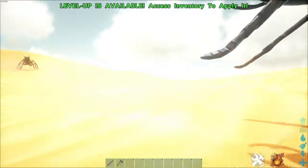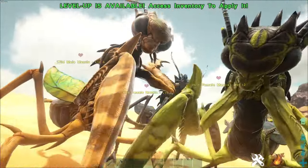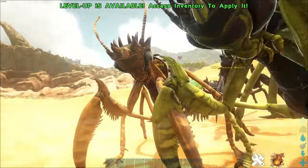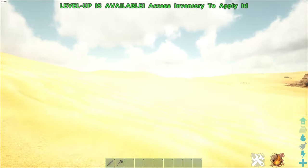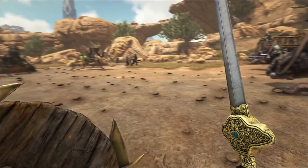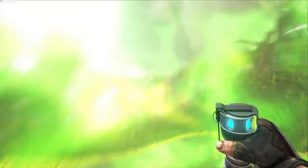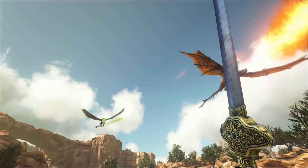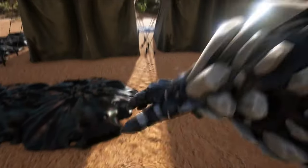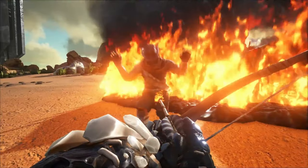Death Worm spines are needed in order to tame the deadly Mantis that you'll find scattered throughout the desert areas. These guys are brutal — they can jump from a far distance and, if tamed, can use both weapons in their hands. They also provide a crazy amount of chitin and organic polymer when killed. If you're looking to tame them, you unfortunately have to kill the giant Death Worms also found in the desert areas and collect their spines.